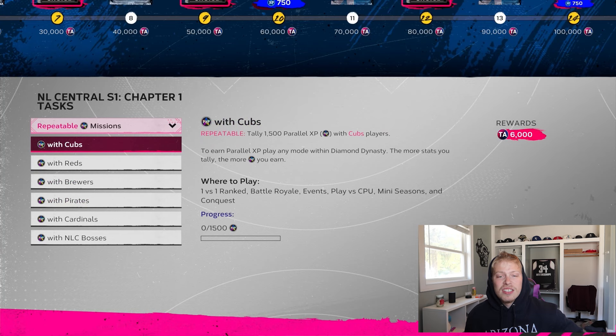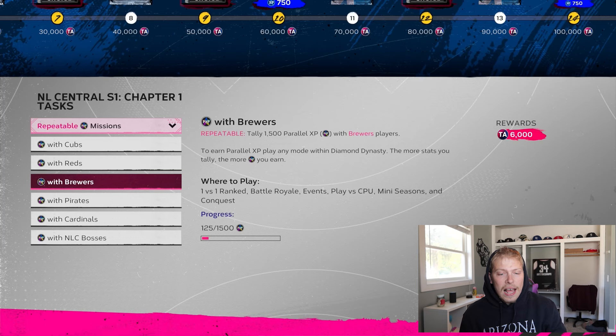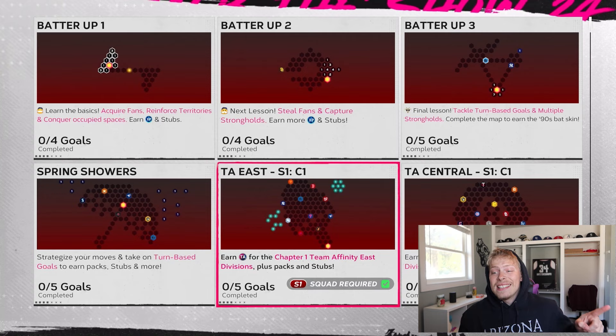If you do things right and go down to complete the repeatable missions — which is just getting 6,000 XP with players from that division — so if I do the NL Central and want a boss pack, I use Cubs, Reds, Brewers, Pirates, Cardinals, or the bosses. Stack my team with as many of those players as I can. I'm a Brewers fan so I'll use them as an example: if I fill my lineup all with Brewers, I should be able to get 1,500 XP in 10 games — probably two to three times at least. So that's 12,000 to 18,000 more XP. You should be close to getting your first boss pack by the time you're done with the entire Conquest map. Pitchers get more PXP, so that helps.